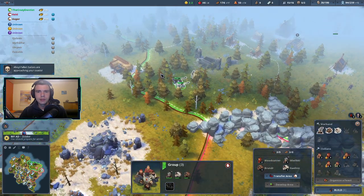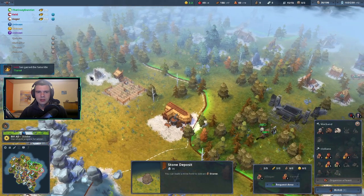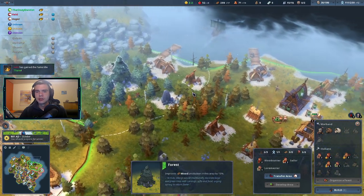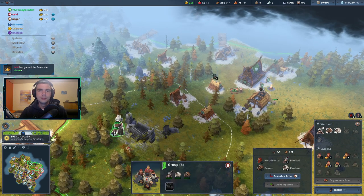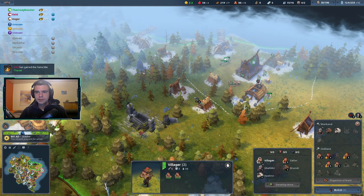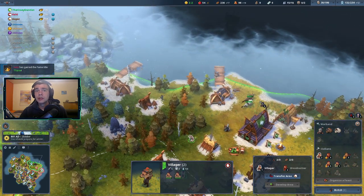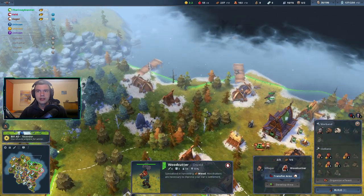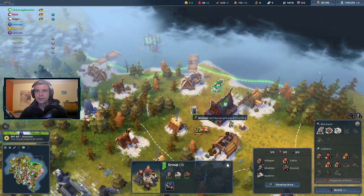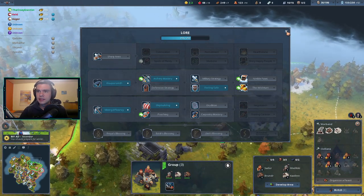I'm thinking about adding a market or something but usually that's not needed. I could upgrade the longship dock — actually the best thing would just be a feast. Park a few units on the main tile here because the ghosts are going to come soon and it's going to get a little problematic.